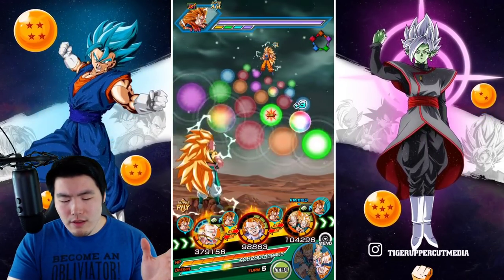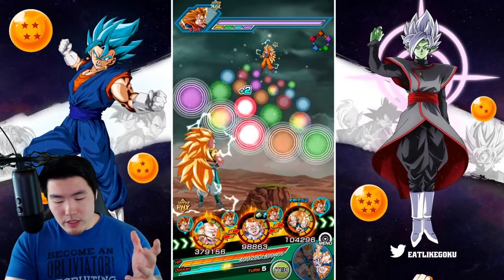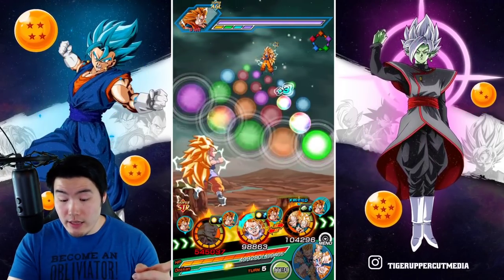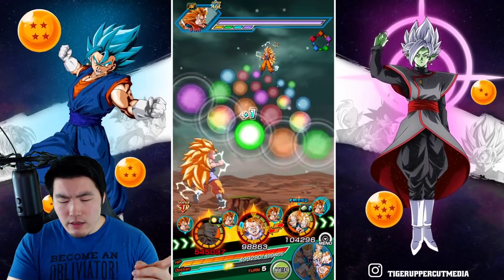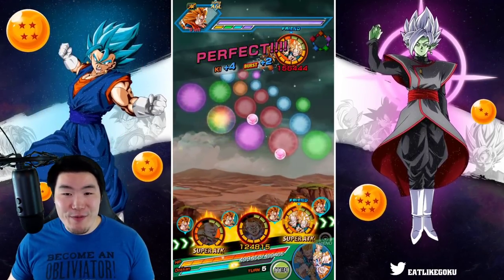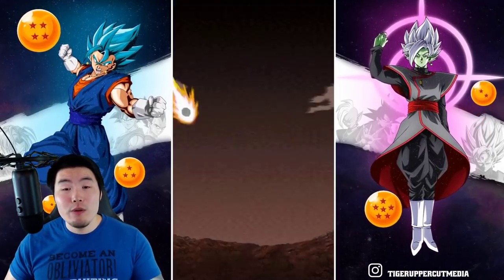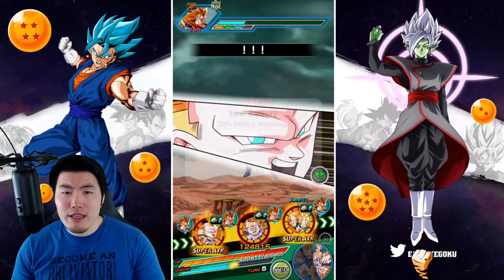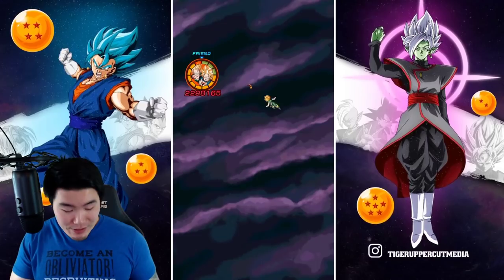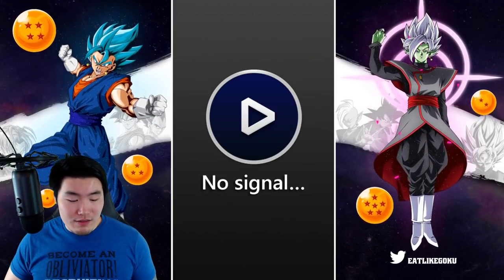For this turn, we've got the 11 ki super. Let's make sure that the Goten and Trunks get their supers, so we'll give one ki to him — that would be a super for the Goten and Trunks. No dodge, but still taking double digits up to the Super Saiyan 3 Goku. Our attack stat is about 4.3 million, attack's effective. So the Super Saiyan 3 Goku is taking 68k from normal.